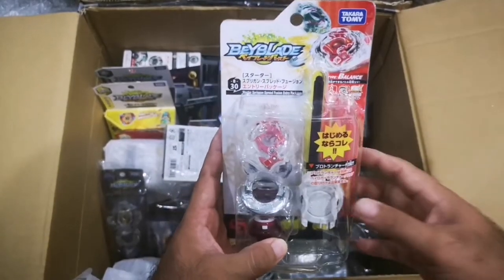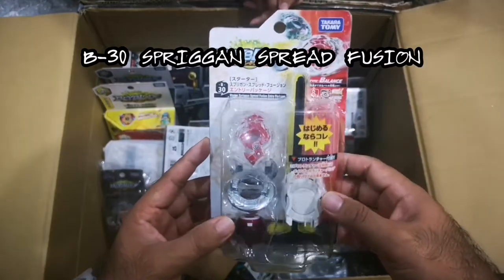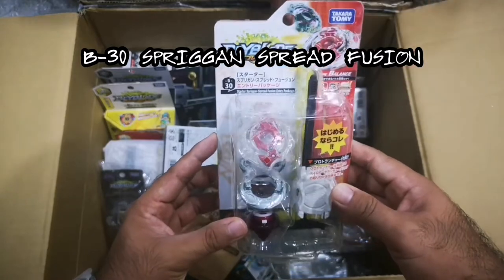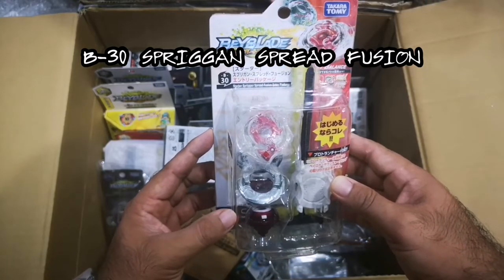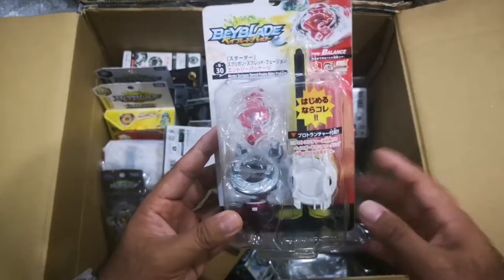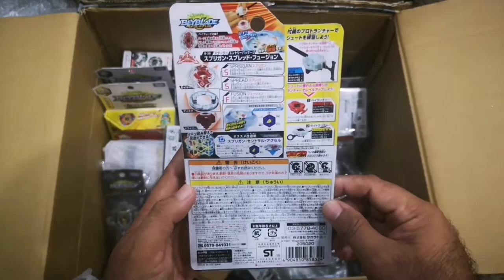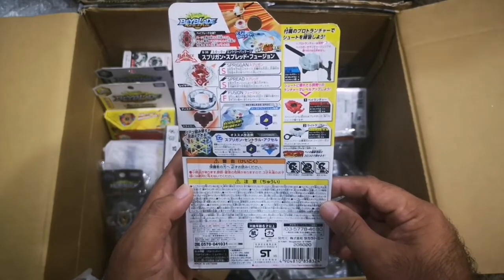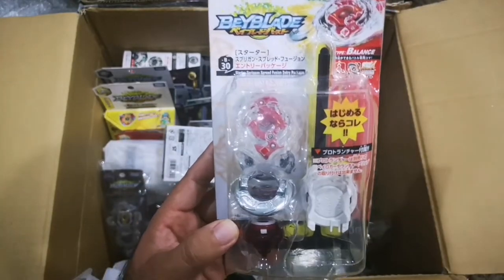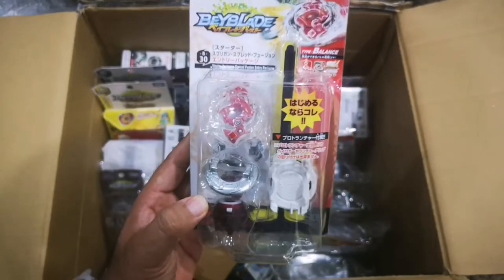We have here an entry package of the first spray gun Beyblade, B30. It's a starter — spray gun spread fusion entry package. You can see it has a launcher, one of the first launchers. So spray gun spread fusion — this is the original spray gun in the original color red.